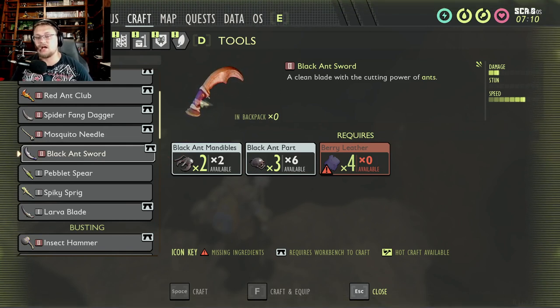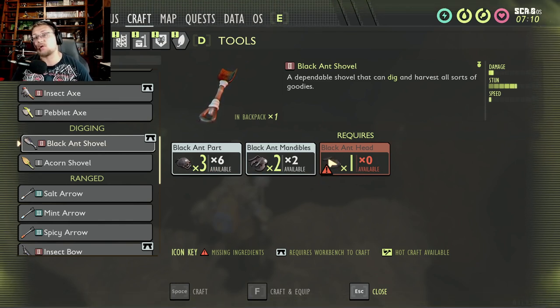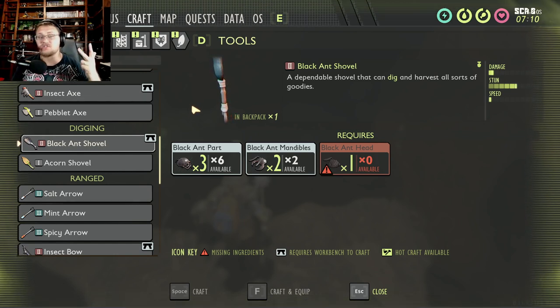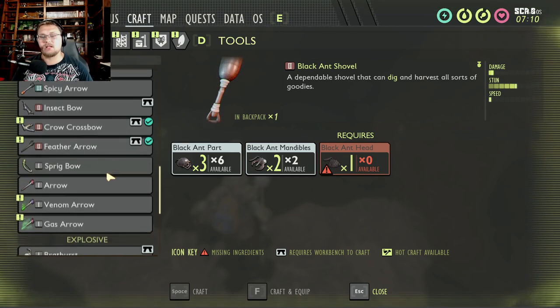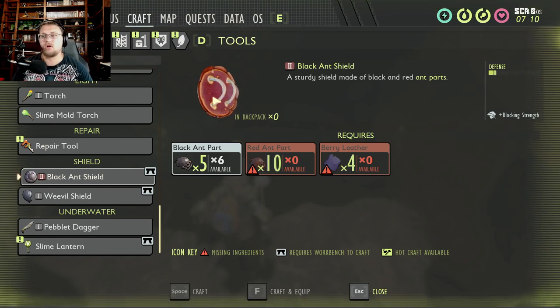The other item is the black ant shovel. You'll need to kill both kinds of ants and get one of the rarer parts — a black ant head. With that you can build this shovel, which is needed to dig buried treasure, get gum pieces, and harvest clay faster. It's an all-around better shovel. The last item from black ants is the black ant shield, which requires five black ant parts along with red ant parts and berry leather — it's sturdier and has better defense than the standard weevil shield.